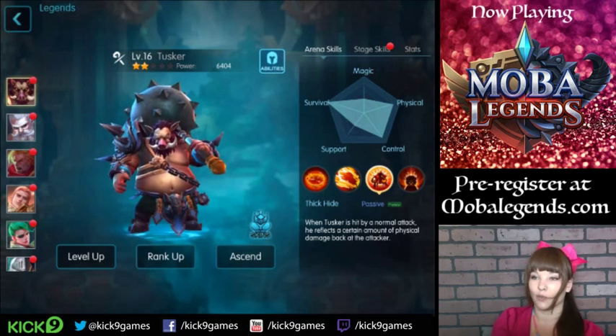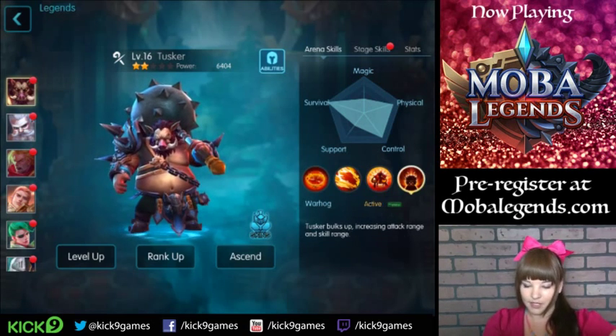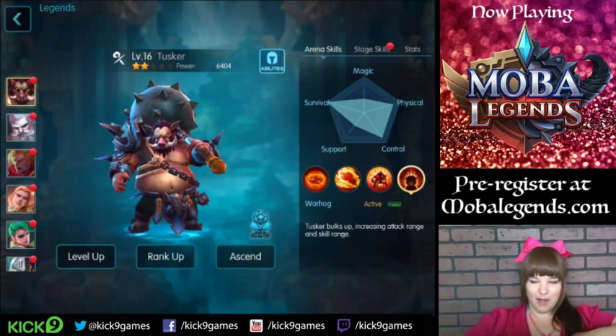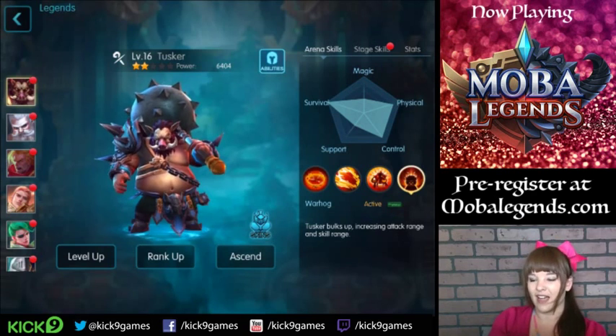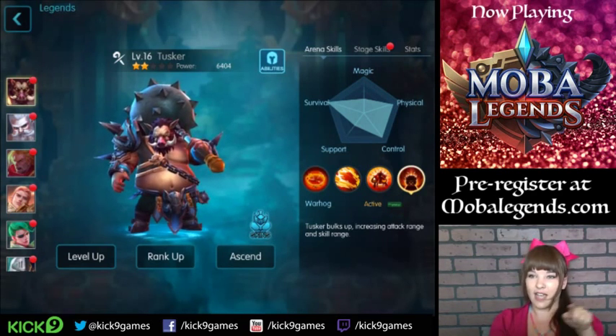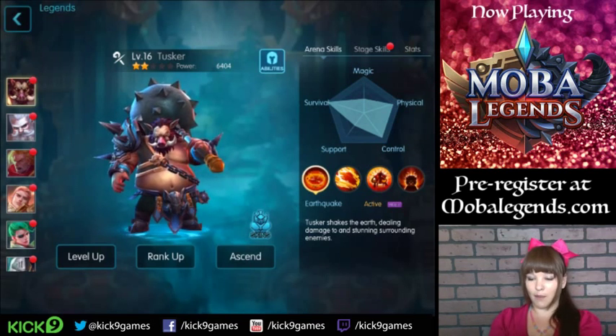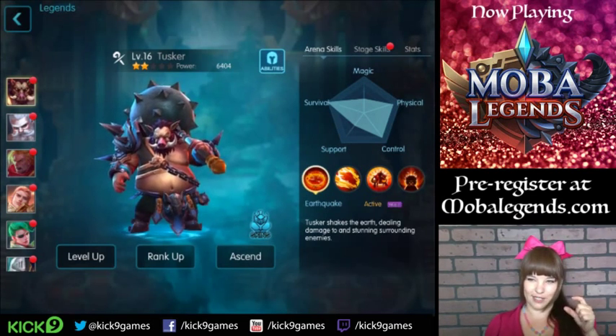Tusker's ultimate is Warthog. Tusker bulks up and increases attack range and skill range. He just becomes like a super Hulk monster version of Tusker — he gets bigger and all of his other attacks have either a larger range or deal more damage. Earthquake has a pretty small circumference normally, but once you are in Warthog mode, you have a larger circumference. You can get multiple legends stunned, not just a few legends stuck in that circle.